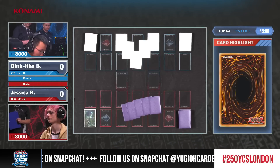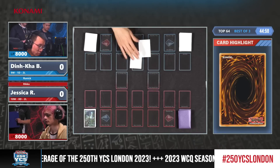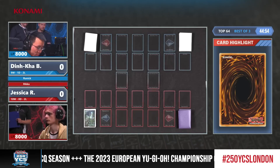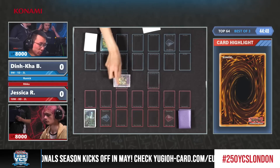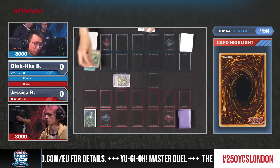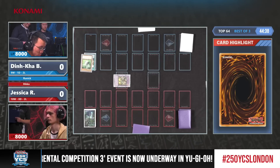As we alluded to just before we began the Top 64 segment, Dean Kabui is on a Runic variant with an engine I don't think we've ever seen in the metagame before. He's playing a small package of Sprite monsters and a starter, and also this very particular Fur Hire engine, which we're really looking forward to seeing.